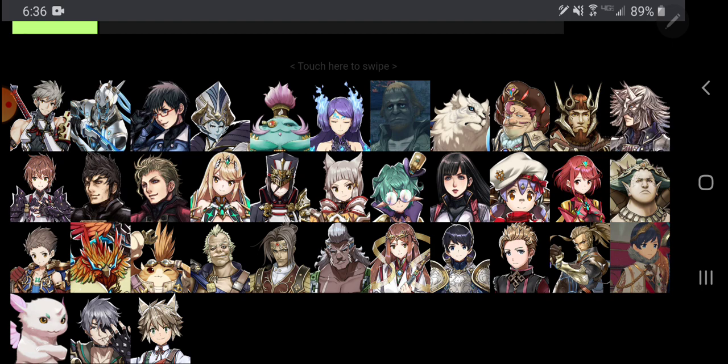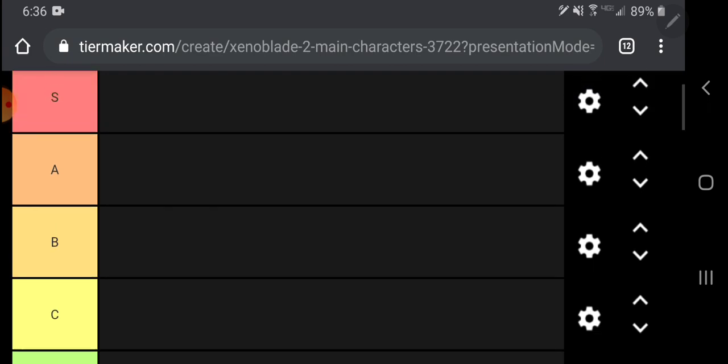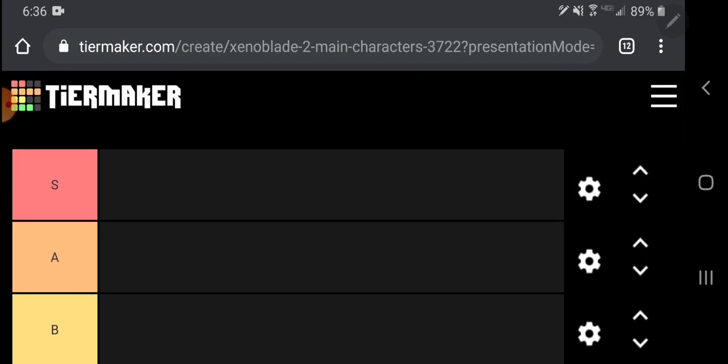As you can see, this is not just Xenoblade Chronicles 2. There are a few characters here that are from Torna the Golden Country, which unfortunately I haven't beaten yet. I am very close to beating it; I just never got the time to finish it since I've started speedrunning Xenoblade Chronicles 2. But we have all the normal tiers — D, C, B, A, and S tier. We don't have SS or SSS because I don't think there are any characters worthy of that much superiority to the others. But let's get into it.